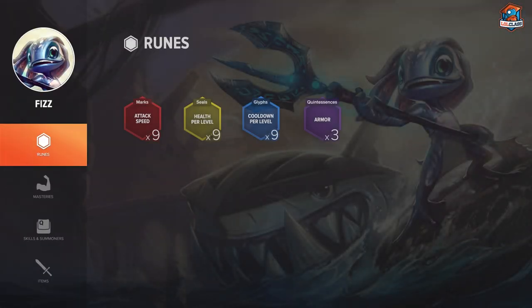For runes on Fizz top, you want to go for Attack Speed Marks, Armor Quints, Scaling Health Seals, and Scaling CDR Glyphs. The reason for this setup is that you want to be as tanky as possible, and the Attack Speed helps you in the early game as well as when you hit your power spike with your W. Hitting a very high cooldown reduction cap later in the game is very important as Fizz, so the CDR Glyphs per level are pretty important as well.